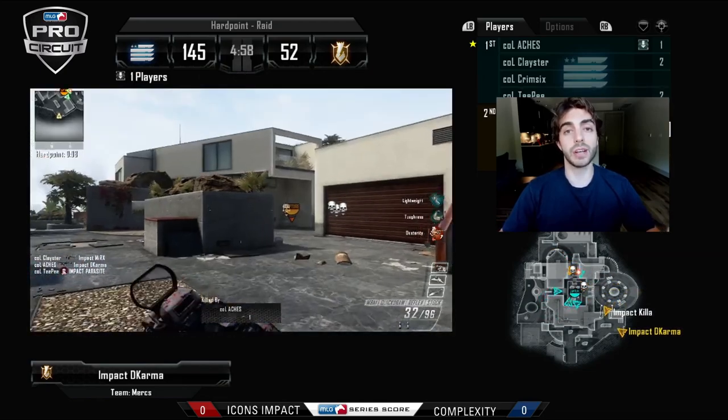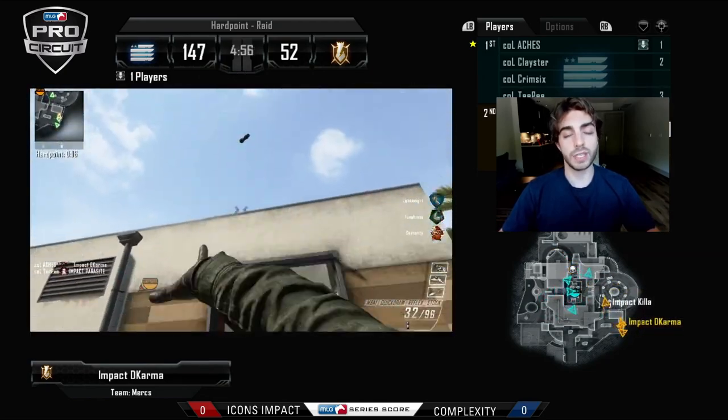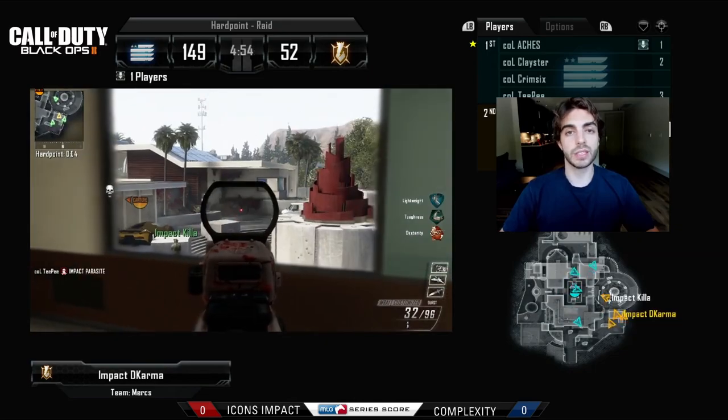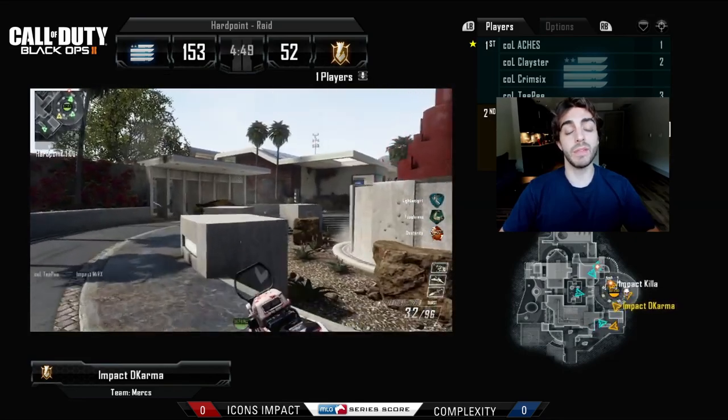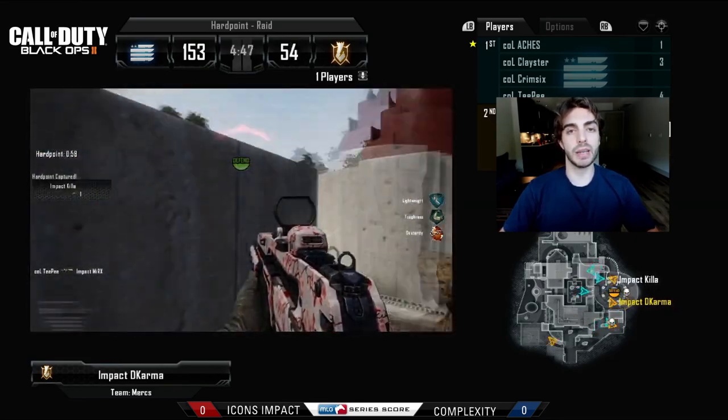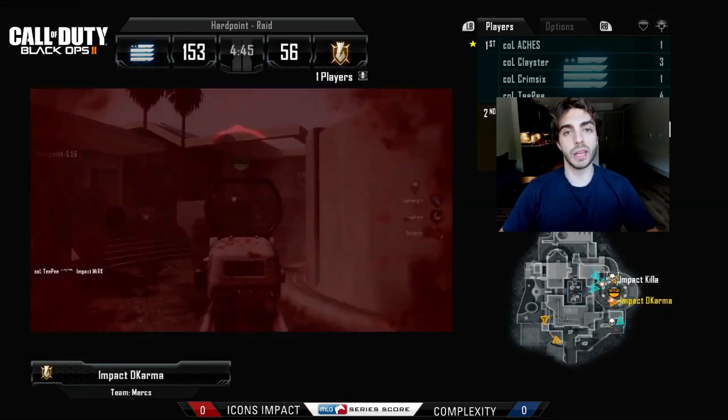Teams were starting to catch on to this meta, and finally towards the end everyone was just running and abusing it. Going into throwback tournaments during the offseason you always see two, maybe even three EMPs per team, and you'll 100% see it this weekend in the offseason 2 tournament.